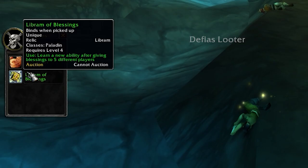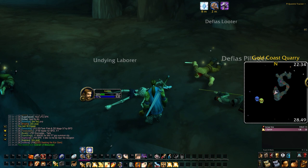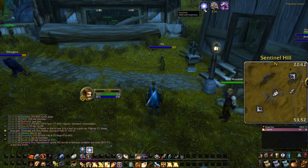You can equip it and now you have to buff five different players with a blessing. For each individual player you will receive a buff called Building Inspiration. As soon as you have reached five stacks the buff will change into a new one called Inspired.